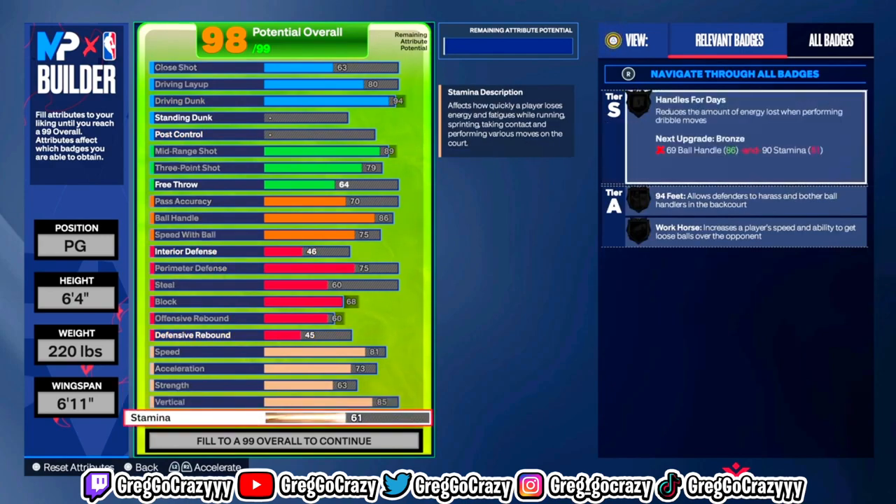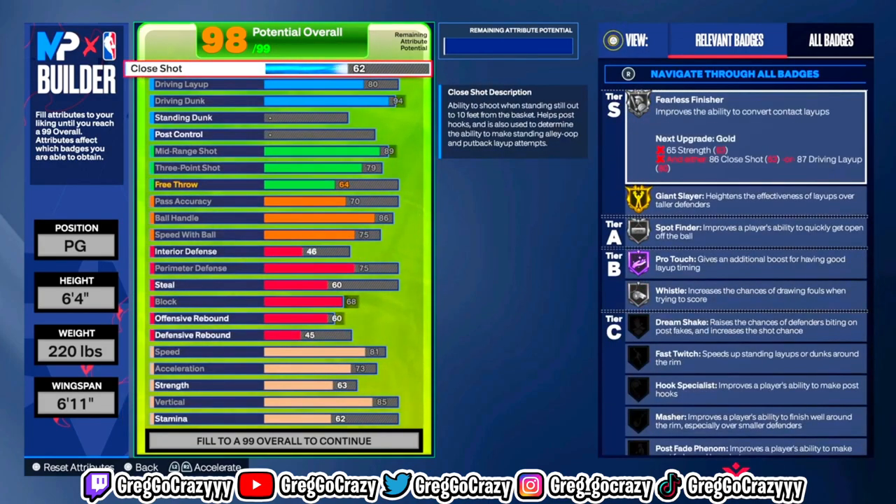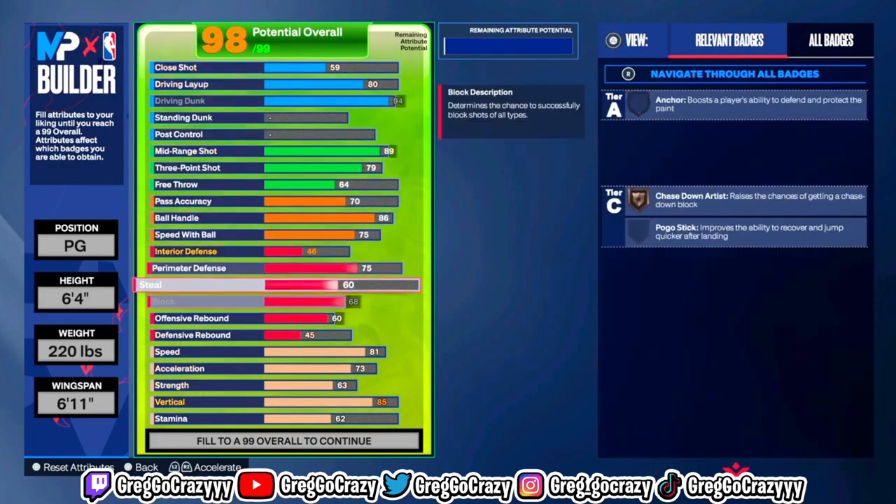For the speed, acceleration, strength, vertical, and stamina: I put the stamina at 96, vertical at 85, strength at 63, acceleration at 73, and the speed at 81.